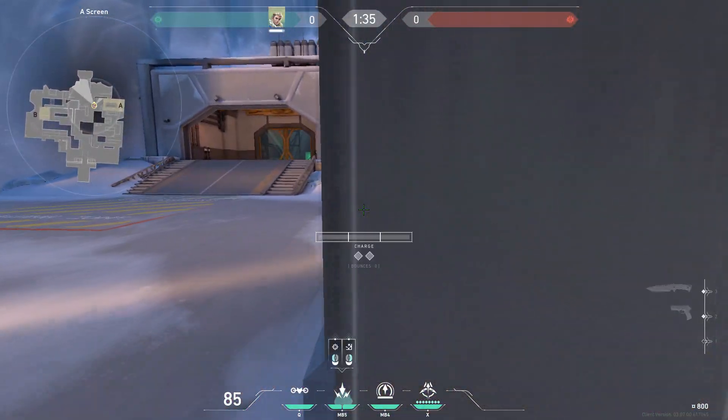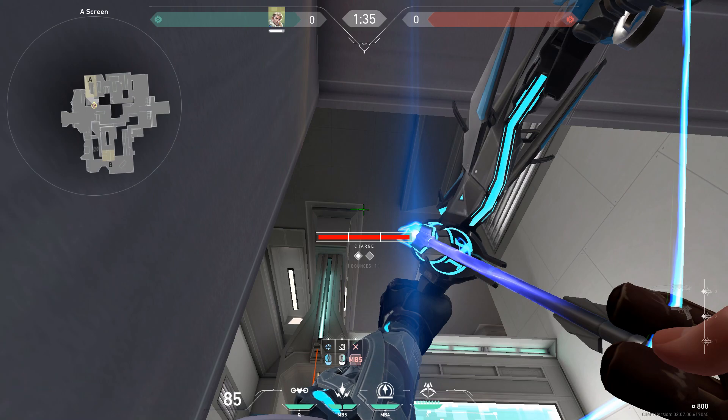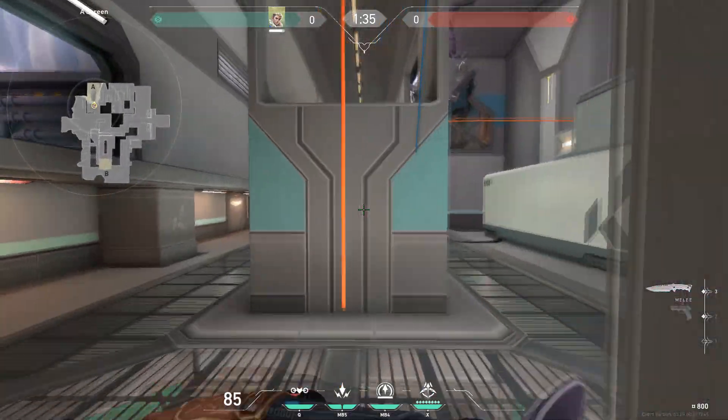If the enemies are planting A, you can shock dart the bomb easily by standing next to this wall, then aiming slightly right from this mark on the ceiling that I have highlighted green. Use max power and one bounce and this will land perfectly on the bomb.